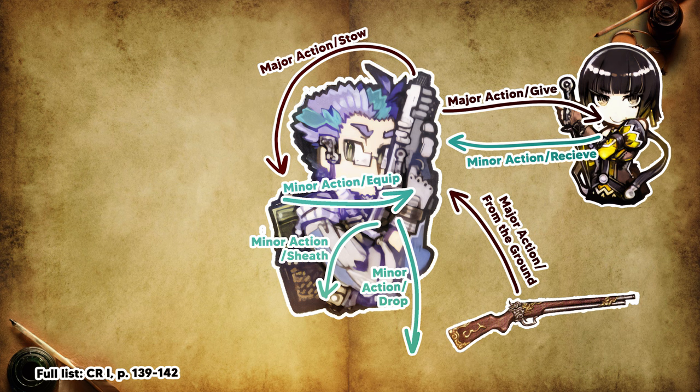For two-handed guns, you can alternatively try this instead. The only action that requires a major action is putting the weapon back into your luggage. Instead of doing so, the character can drop the weapon on the ground and pull out a new gun with a minor action. The dropped gun can be collected later with a major action, once the combat is over.